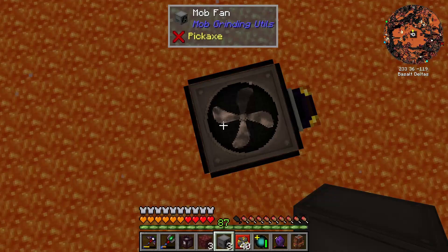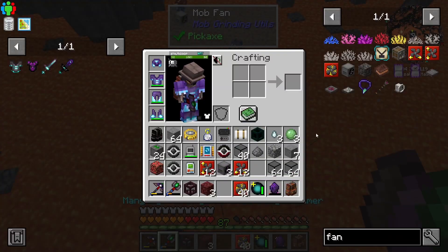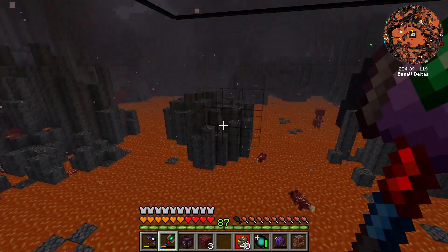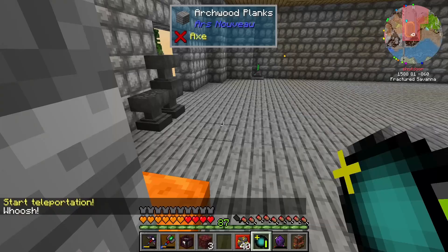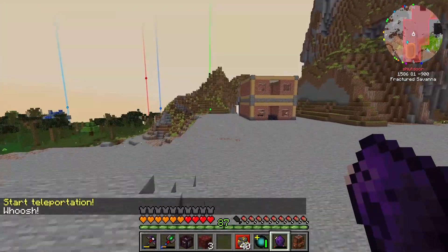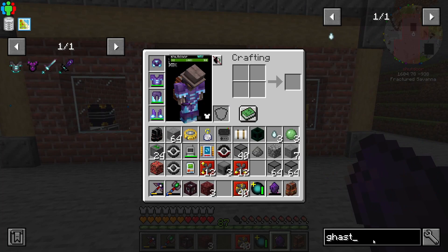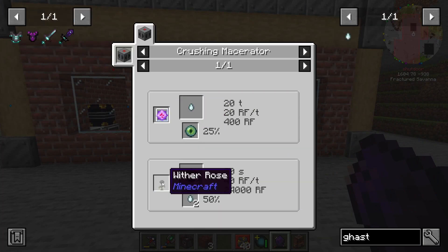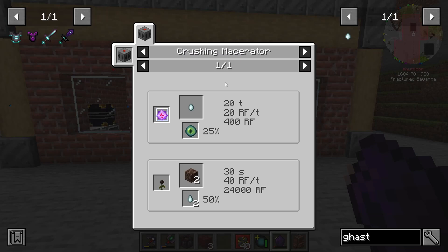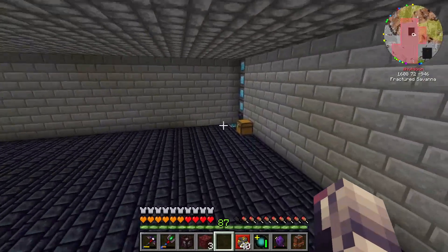I'm not going to go hunt over 500 ghasts or whatever to fill this up. So we've got a few things to figure out. We're setting this up so we can get some ghasts and then we'll be getting ghast tears and gunpowder. I'm not really too concerned about the gunpowder but the ghast tears are what I'm concerned about because I've been using these left and right. There are ways to get them with Cyclic, a new mod added in the newest update, but besides that it's really just ghasts.